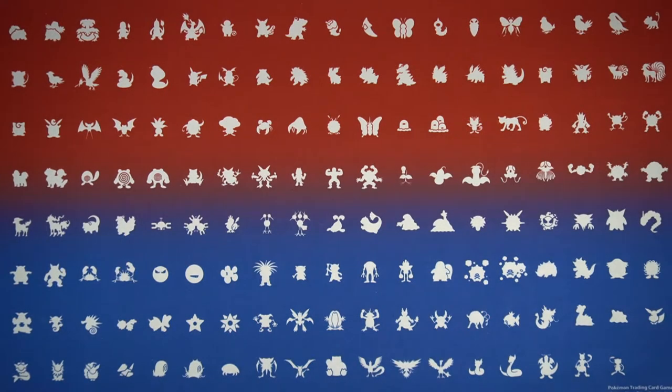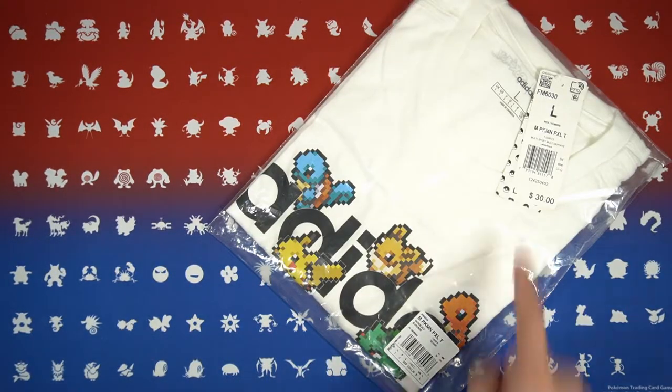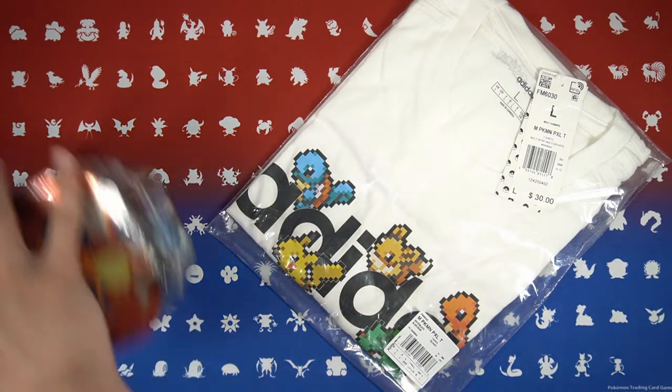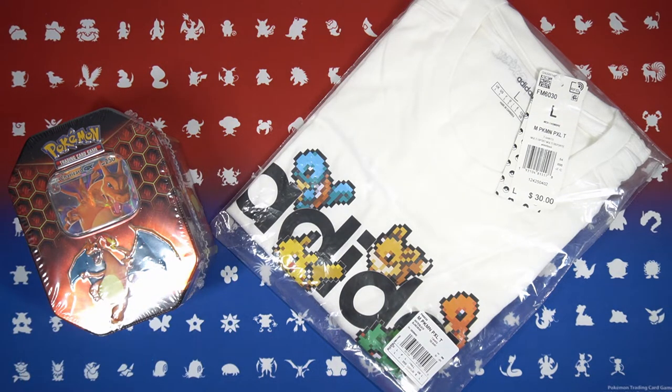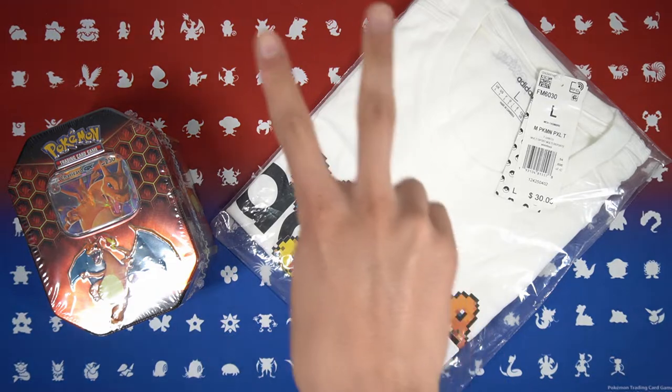What's up guys, if you're interested in winning this Pokemon Adidas collab t-shirt size large, or if you're interested in this Charizard Hidden Fates tin, check the giveaway video link in the description below. It's completely free to enter and this will run until June 30th. Good luck to everyone who enters.